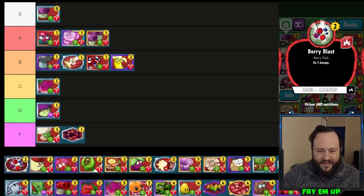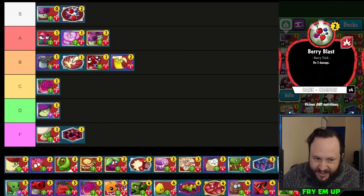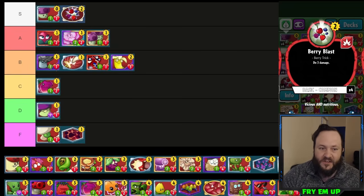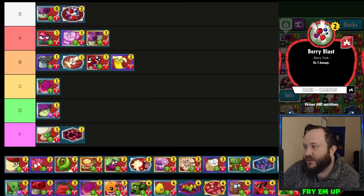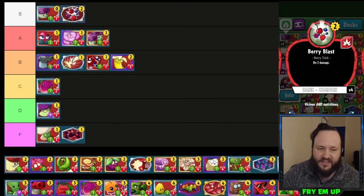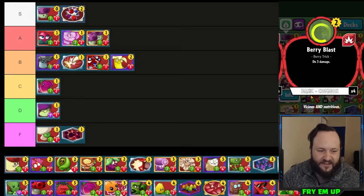Berry Blast — needless to say, this is an S-tier card. It is so versatile. Three damage is such a key amount in terms of how many minions have three health in this game. The fact that it can also go face — either finishing off an opponent with three health or proc the block meter to set up a bigger burst of damage — makes it an auto-include in every single deck. This is probably the most brainless 'put this in every deck' card whether it's aggro, tempo, or control. As a common card, just put four of these in literally every deck.